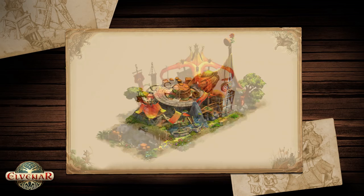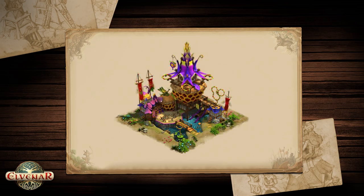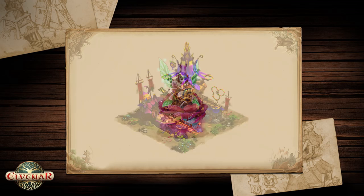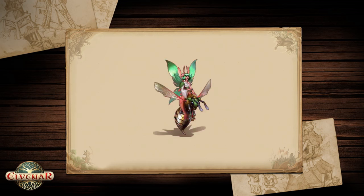The second update will finally add new battle units to the game. There is a new barracks-like building called the mercenary camp, where you can train the two fairy units. They come with new abilities — both can fly over obstacles. Besides that, one of the units is more defensive, able to cast a protection spell on allies, while the other one is more offensive and can attack twice per round.